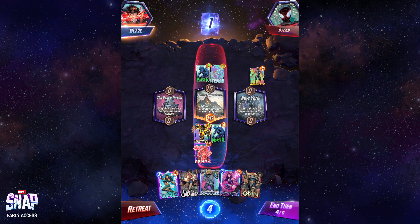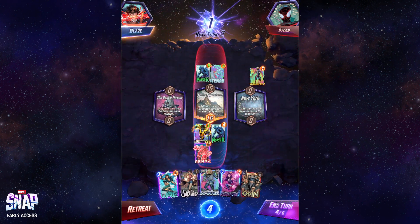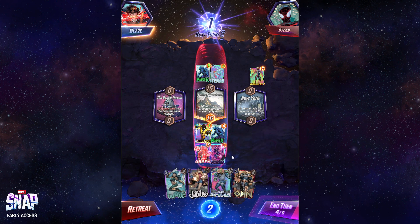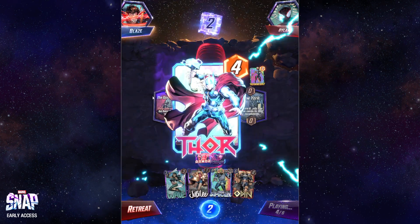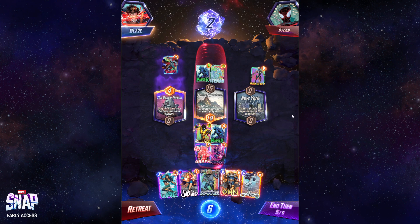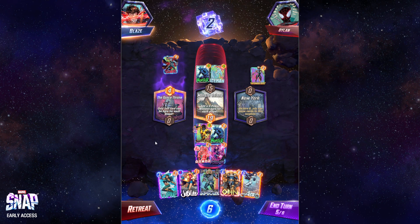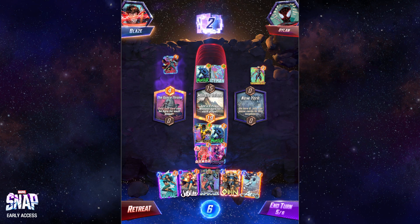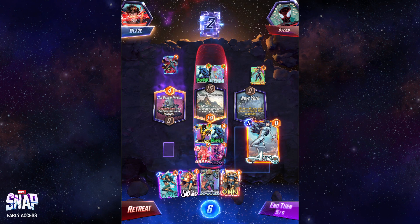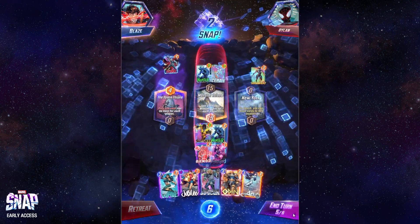Here we are playing Psylocke on turn four, and that only makes sense if we get She-Hulk on the last turn. We have a one in four chance of that because Chavez is always on six. I'm kind of annoyed Jubilee got hit by Iceman because that would have been a nice card to play right here. We're in the spot where it's like do we Wave/Odin? I don't think so. It feels really awkward but if I'm going to pass I might as well Psylocke. It kind of comes down to RNG. Thor is pretty good — he's got Iron Heart, specific to Odin decks.